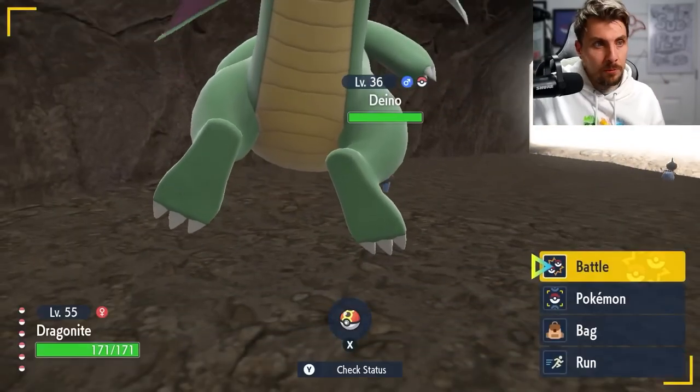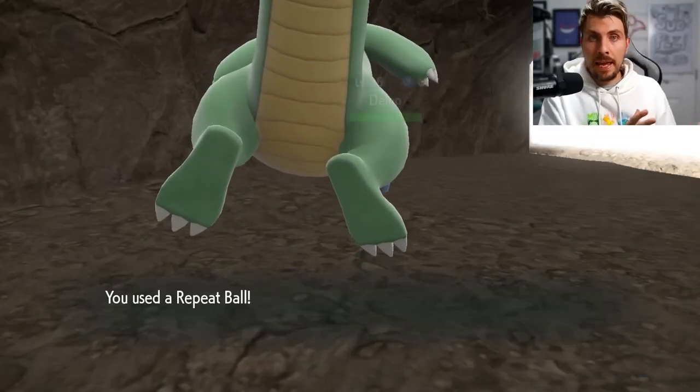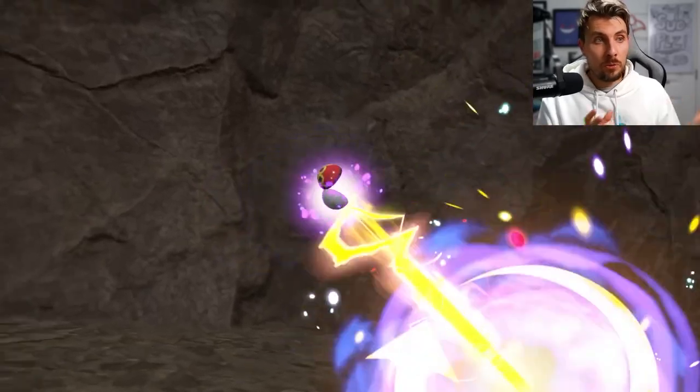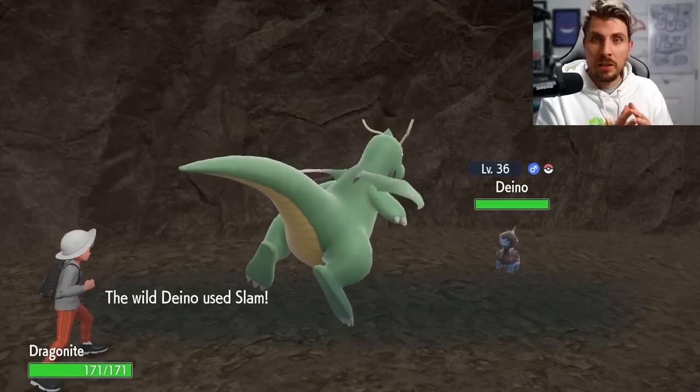Zweilous, Deino's evolution, can be found in Area Zero, the Glaseado Mountains, and North Province Area 2, as well as in 4 star Tera Raids. Hydreigon can be found in the post-game through 5 and 6 star Tera Raids.